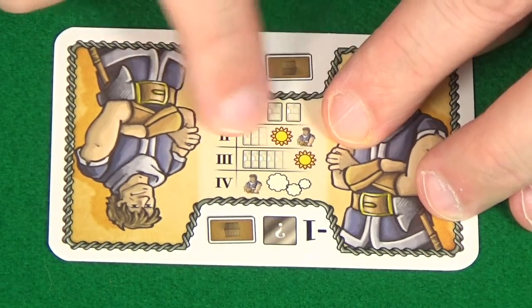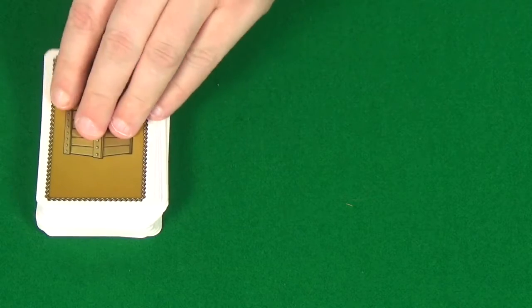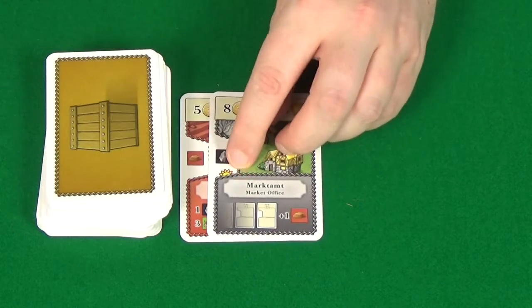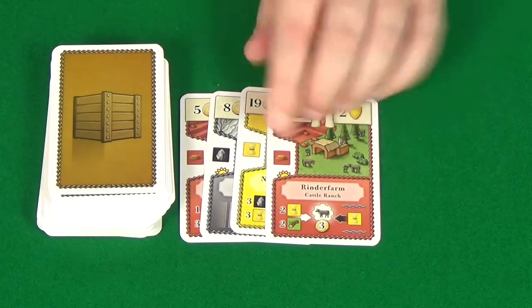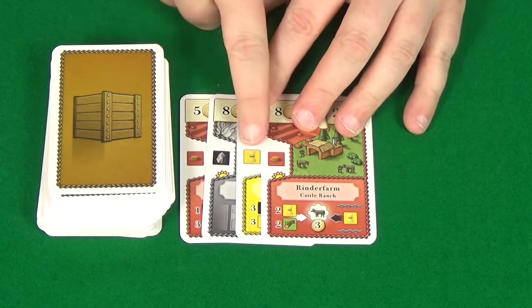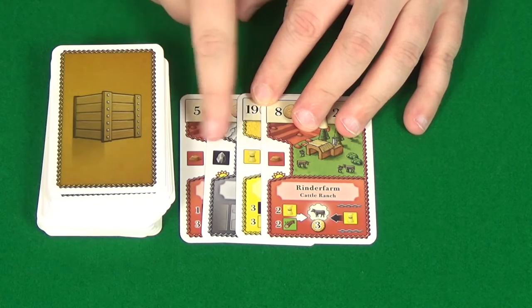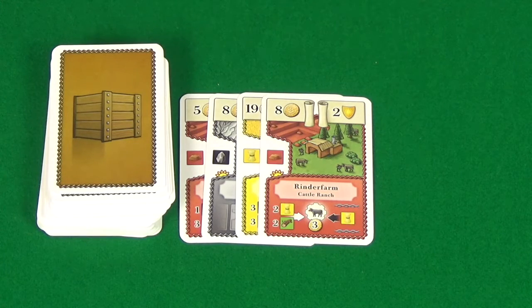You then move on to phase two, the sunrise phase. In the sunrise phase, you reveal cards off the top of the deck until you reveal two sun icons — that is your completed open market. You can see here we have two. The only information we're concerned about on these cards is the suns and the resources shown in the square; everything else on those cards we can ignore when they're in the market.